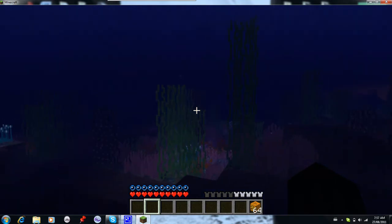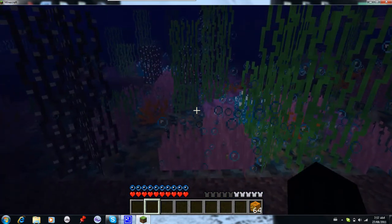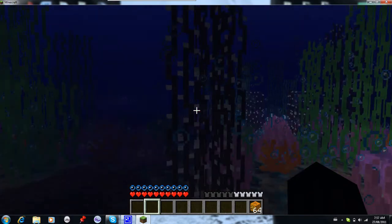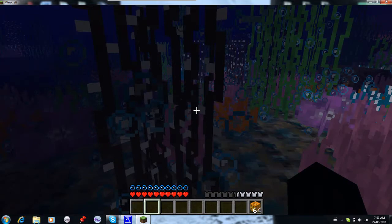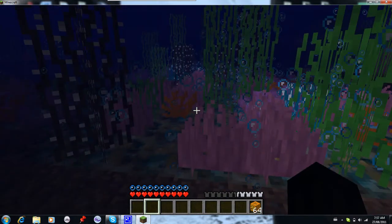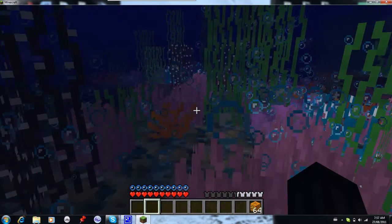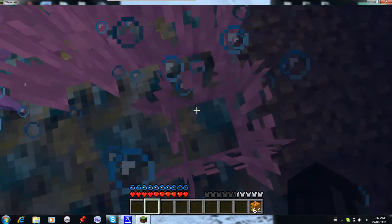Here is the coral reef. You have many, many different colors of coral, but this stuff hurts you — if I walk there I'm just losing hearts, so try not to hit that stuff. And if you go close to the coral reef it actually sucks you in. My fingers are off the keys right now and I just got pulled to this pink stuff.